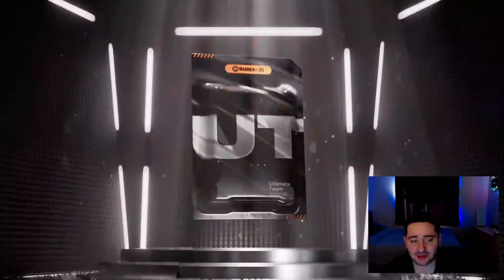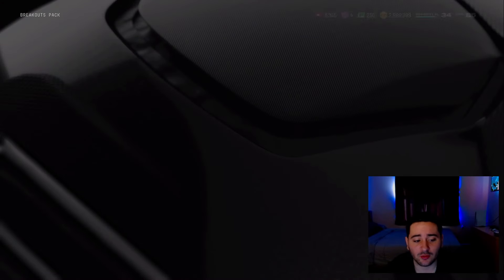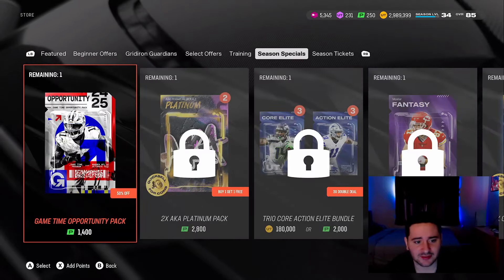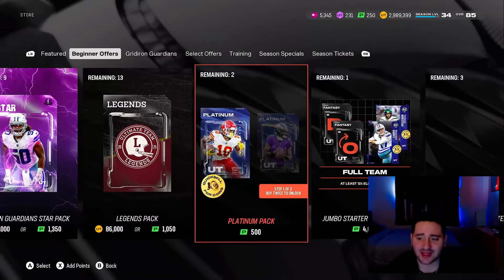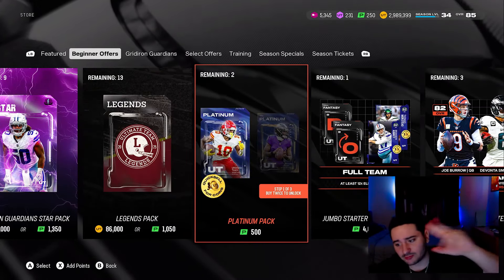The 86 Aeneas Williams just sold. One more mystery pack — breakouts pack: 80 overall and another 80 overall. It's just so predictable sometimes. I'm gonna end it there — not liking what I'm seeing from these packs. Not a good pack opening today. EA, fix them. If you guys enjoyed the video, you know what to do — thank you for watching, peace.